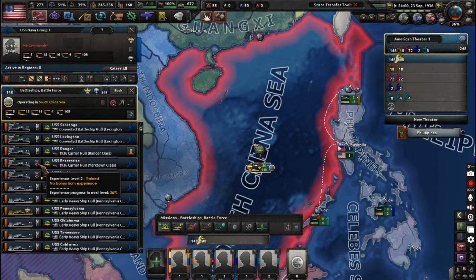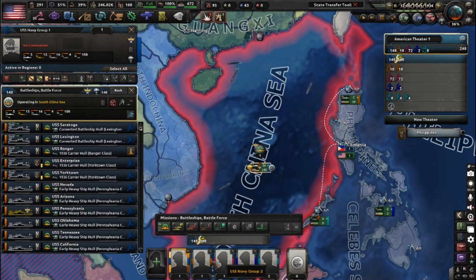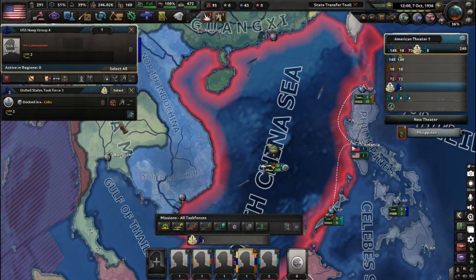You can see here our US Enterprise is at experience level 2 and they are trained, so they receive no bonuses. But if we continue letting it train up, it'll get to regular and we're going to get some nice bonuses.